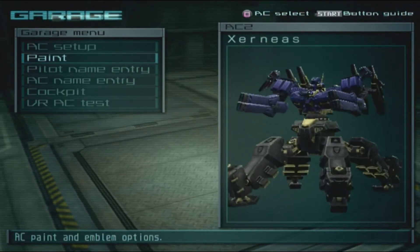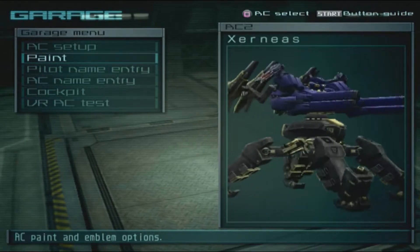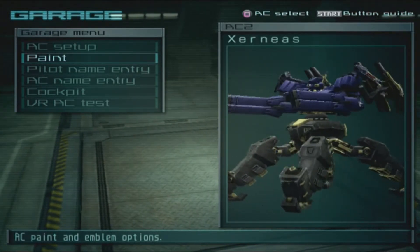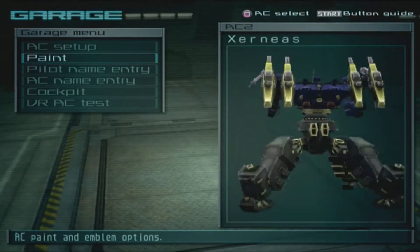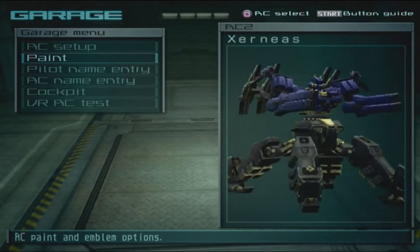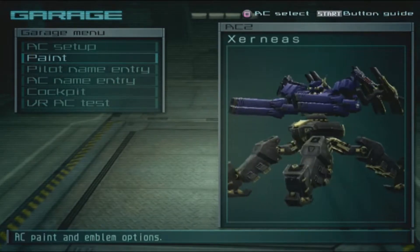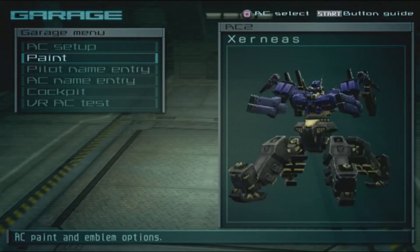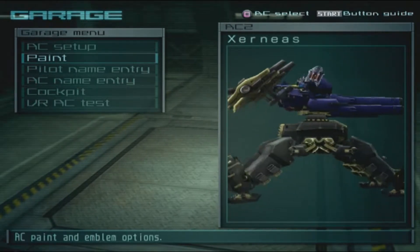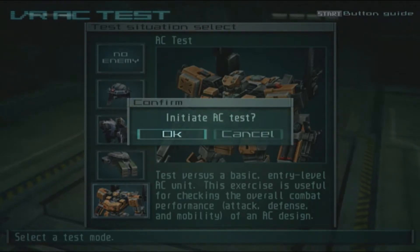I can't believe I actually got a slightly convincing Xerneas here — the blue upper body, the bottom being black with yellow bits, the horns being yellow. I would have loved to have all the colors on the antlers but that's not possible. Aesthetically this is a pretty convincing Xerneas, and I think it looks cool. We all saw how it performed, so let's hope for the best as I find the test AC.